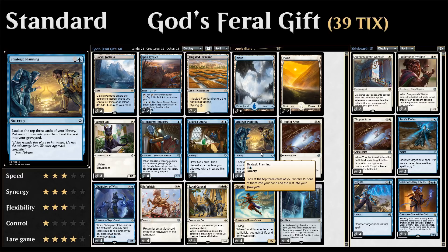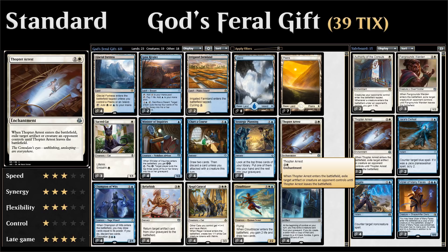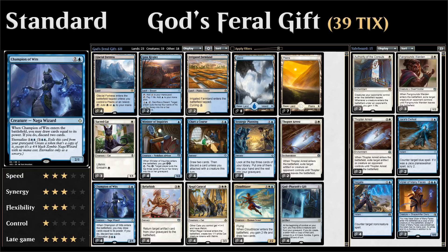We have four copies of Strategic Planning, which lets us look at the top three cards of our library, put one in hand, and the rest go to the graveyard — another way to fuel the graveyard and find missing combo pieces. Then we have two main-deck removal spells: Thopter Arrest, a three-mana enchantment that exiles target artifact or creature an opponent controls until it leaves the battlefield. It can't deal with enchantments or planeswalkers, but it only costs three mana instead of four like Cast Out.